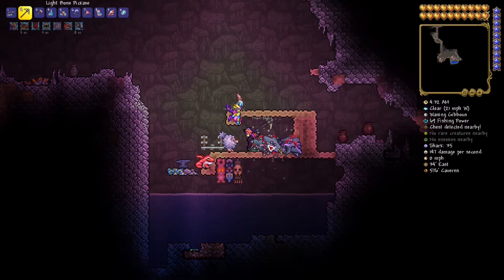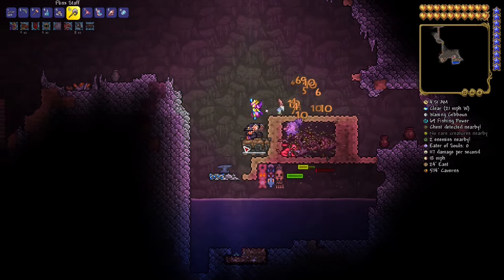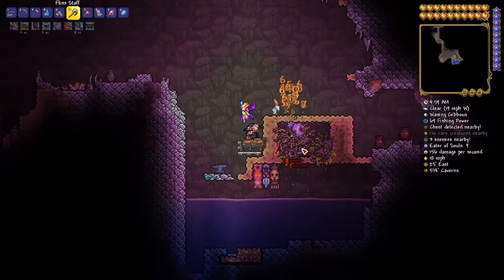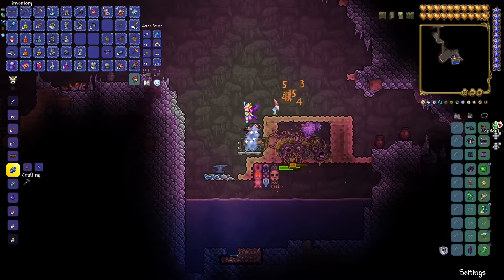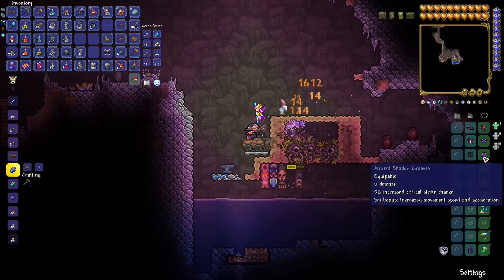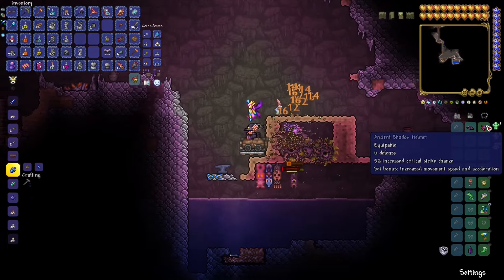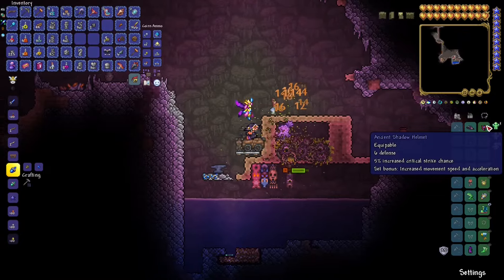But we're not done yet. There is another very very powerful statue — in my opinion the best of them all, the most overpowered statue for early game in Terraria: the corruptor. The corruptor statue spawns eaters of souls. Farming those will give you rotten chunks, useful for different crafts, and a banner, but most importantly the full set of ancient shadow armor. You can get it essentially on day one or two, fully AFK — a whopping 19 defense and 15% crit chance.